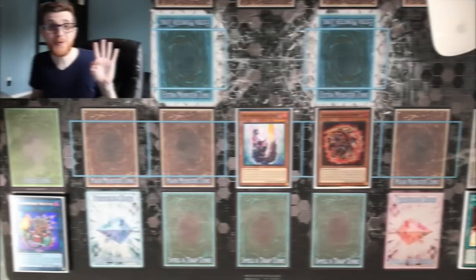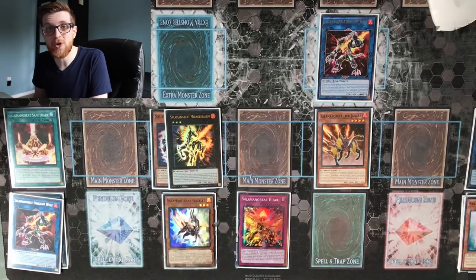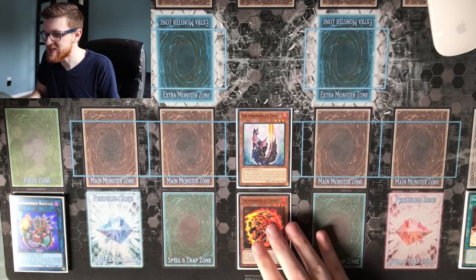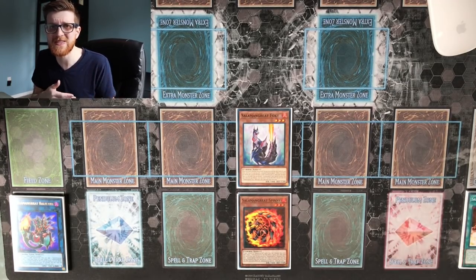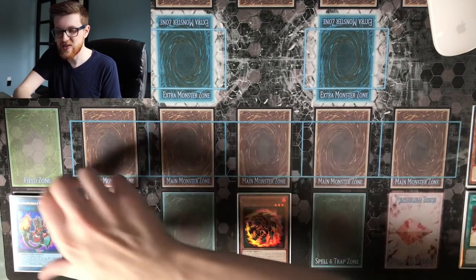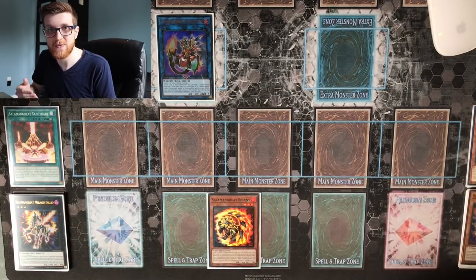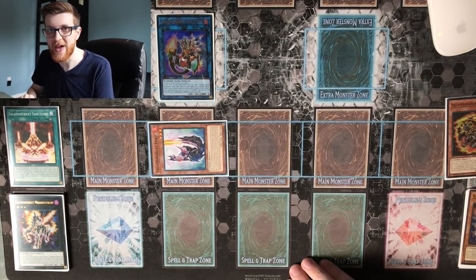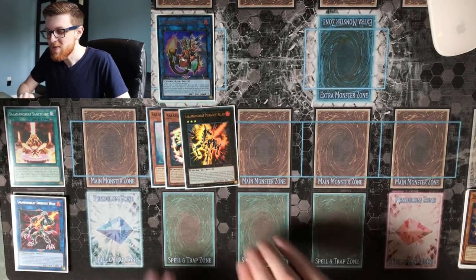For the fourth and final combo, I wanted to showcase something different for when you don't have access to Gazelle — this is where Salamangraite Foxy really shines. We normal summon Foxy, which lets you look at the top three cards and add a Salamangraite card to your hand — that's a plus one if it hits. We link off Foxy for a copy of Bailings, use Bailings' effect to add Salamangraite Sanctuary to our hand, then activate Sanctuary. Since there's a face-up spell or trap, we use Foxy's effect from grave to discard a Salamangraite card and special summon Foxy to the field.